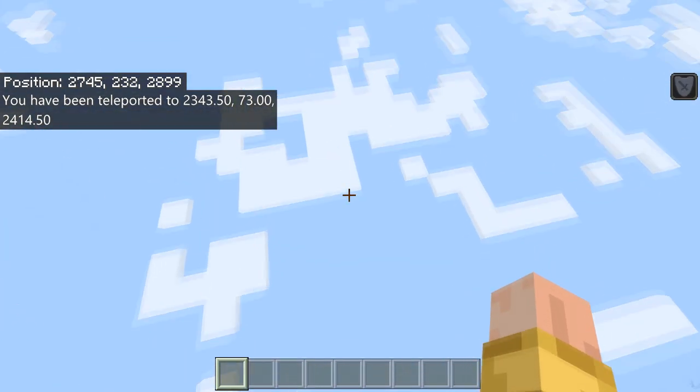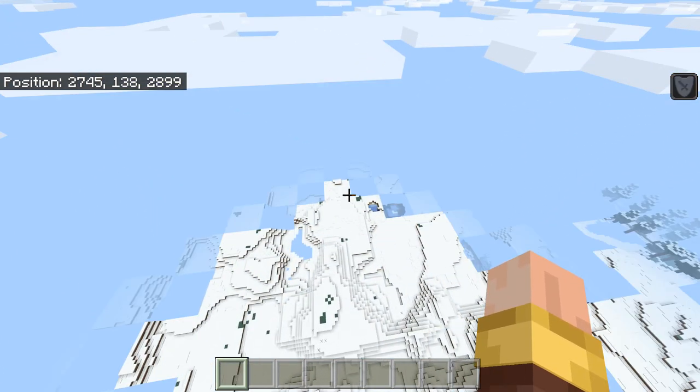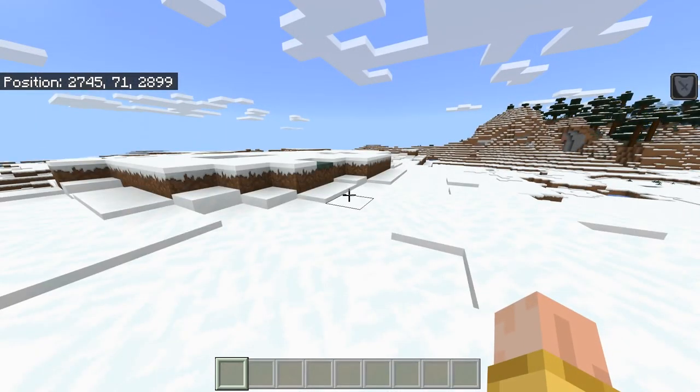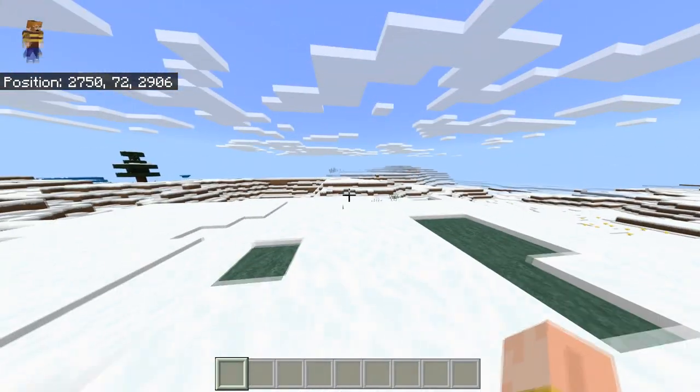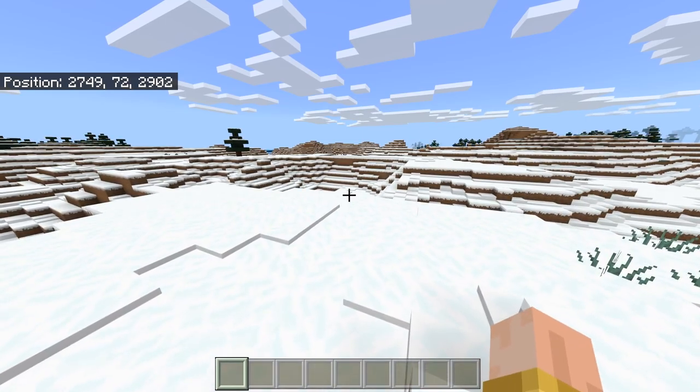Now on parts of the world that aren't actually loaded — chunks that aren't loaded — you will spawn in the sky. Hence the resistance effect, so you don't actually die when that happens.